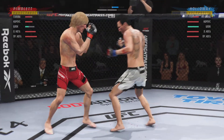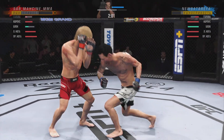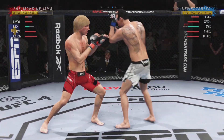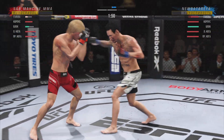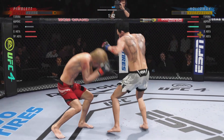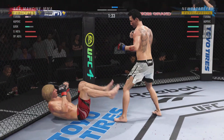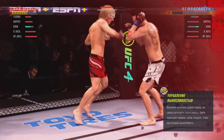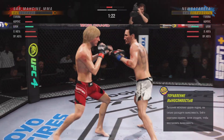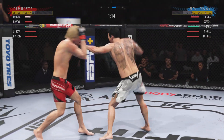Holloway gets caught with that punch — he'd be wise to get those hands up. He's in trouble. He's hurt bad. Oh, he might be out. He's gonna look for the finish now because he's got his opponent hurt very bad. Back to the ring — oh, he's in trouble. He landed it perfectly. Perfect placement, perfect position. What a huge blow and a big moment in this fight.